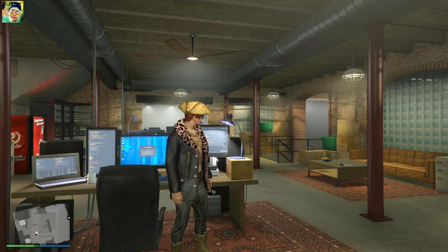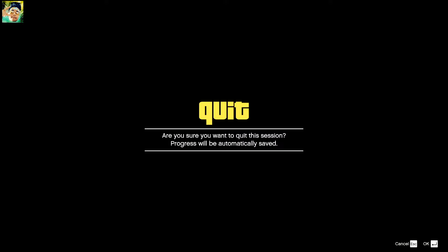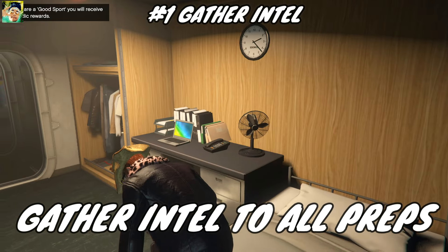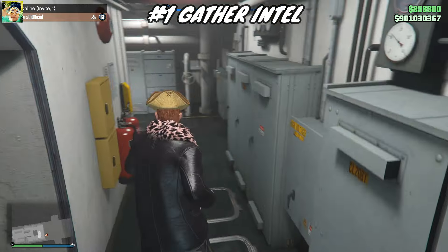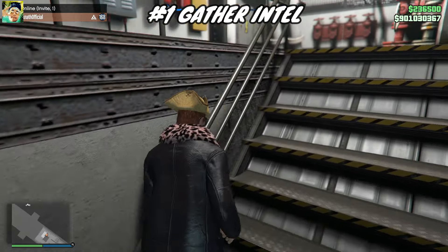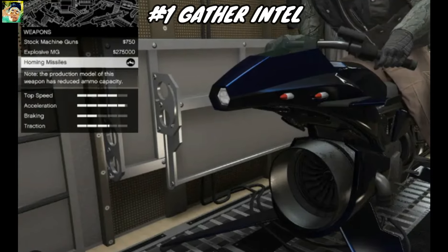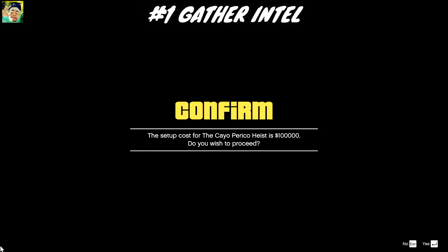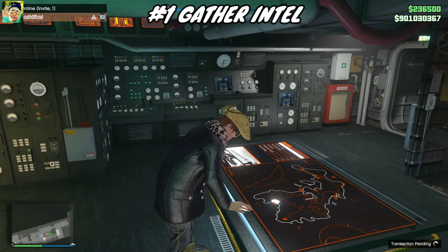Once again we are back, but this time I will be showing you the ultimate Cayo Perico Heist speedrun — not just the finale. I will guide you step by step from gathering intel to completing all the necessary preps. Many players have been confused about how to do this, so I'm here to clear things up with over four years of experience. First thing first, I recommend having an Oppressor MK2 with missiles upgraded, because the Oppressor will help you complete it even faster than a Sparrow. After doing it, we will be doing the Replay Heist method all together. So let's get started with the Gather Intel.